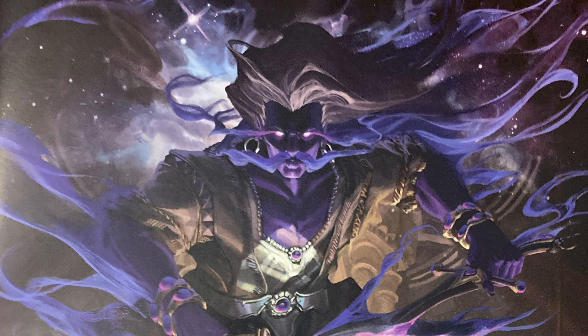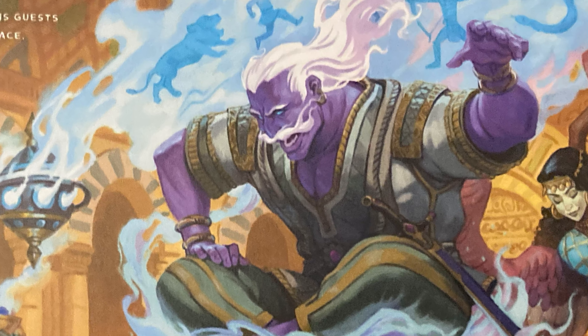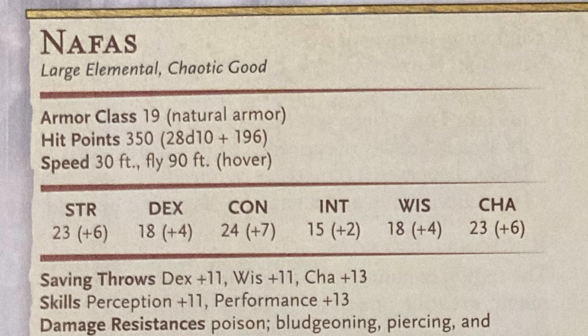Narfas is bound to the staircase to watch over it. His AC is 19, his hit points are 350. I do full hit points when I play games to get the best out of the creatures — and the players. The players are also full HP, except when they're not.